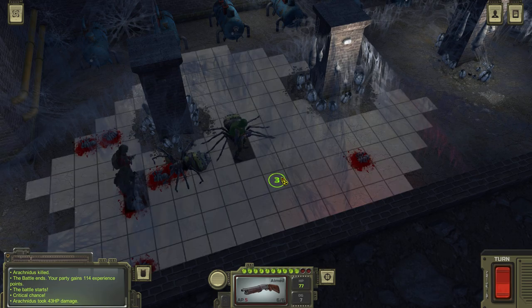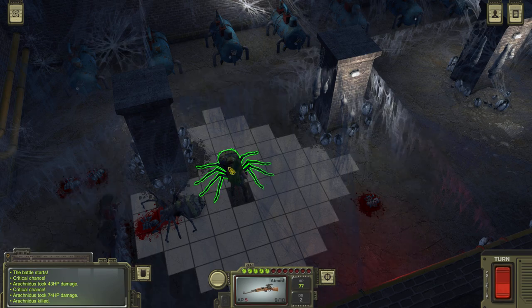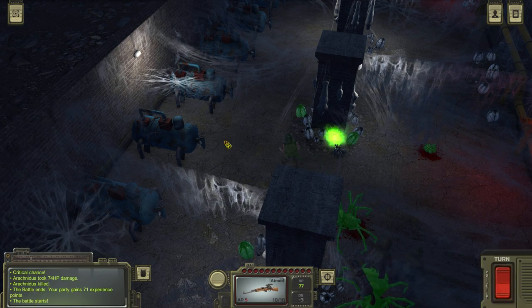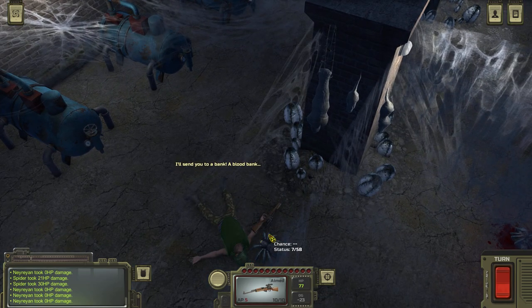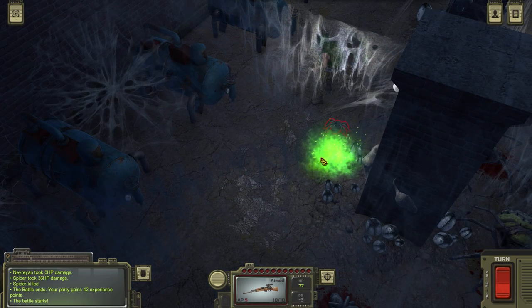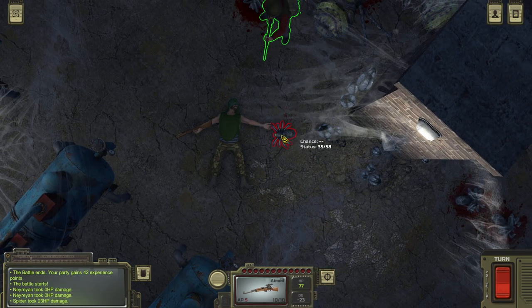One shot, one kill. The shotgun is mainly for fun and I want to test it out, because while I'm playing the game I'm also testing new things. I just tripped and fell over that little spider. My character is a total wimp.